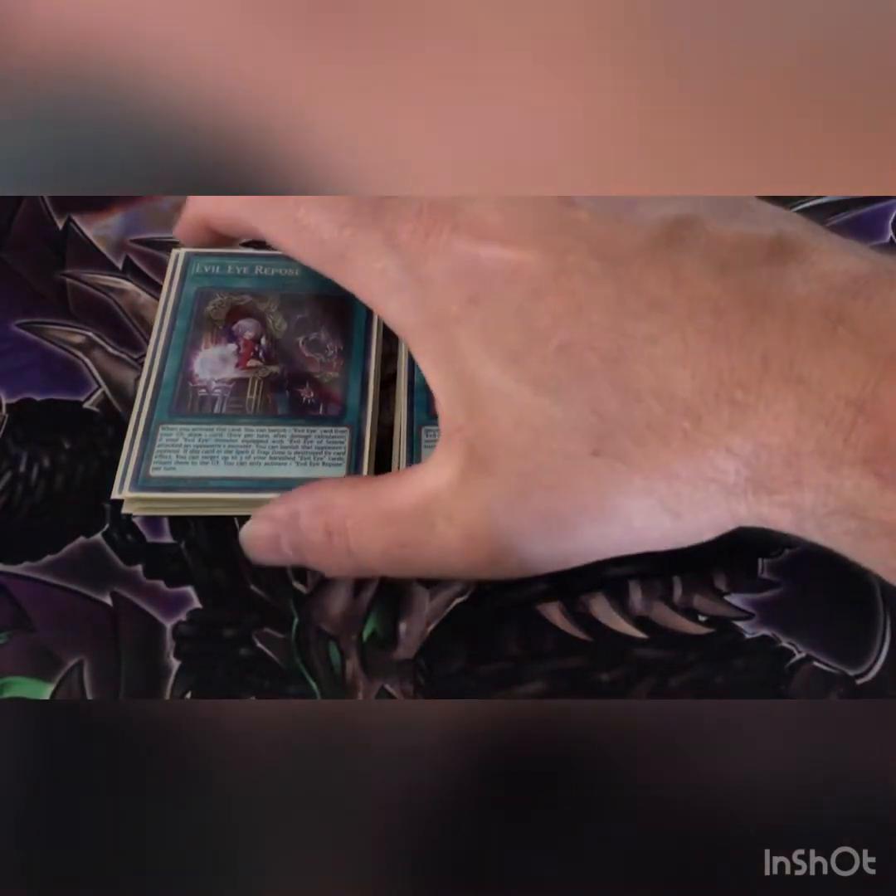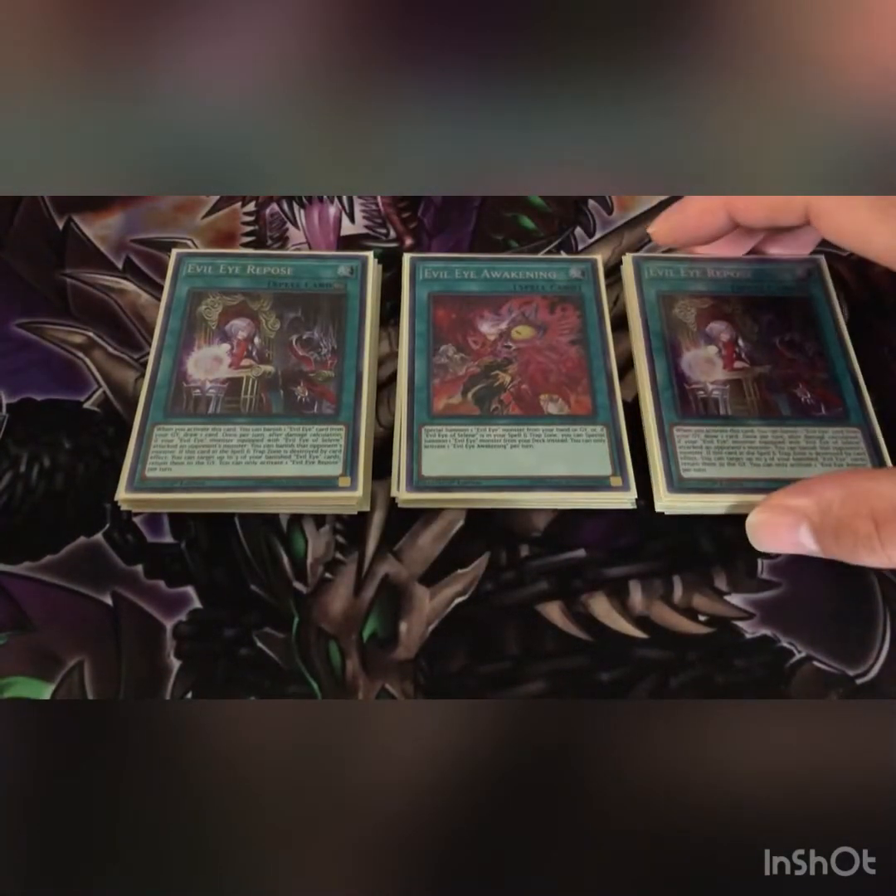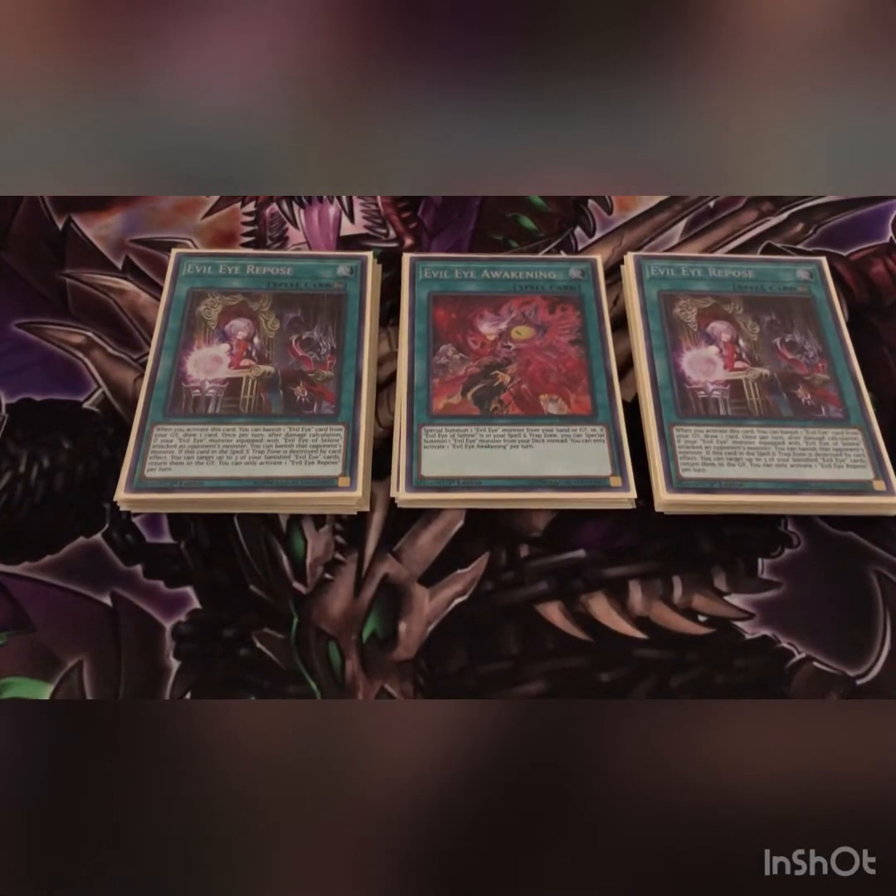Basically, Medusa banishes, Selene banishes to get recurrence, Gorgon banishes to search — so your banish pile can get pretty big, maybe five to six Evil Eye cards. Being able to return some of those back to the graveyard is great.